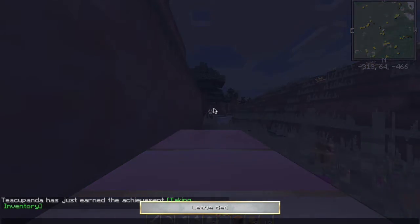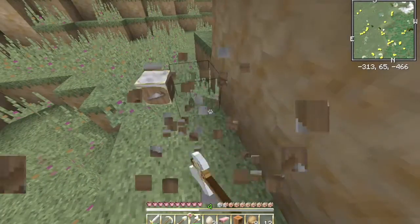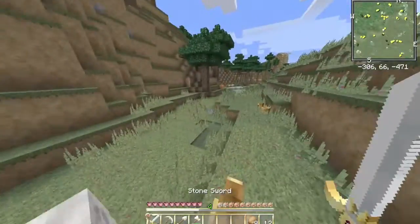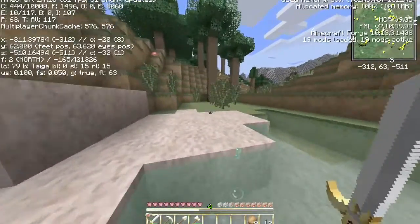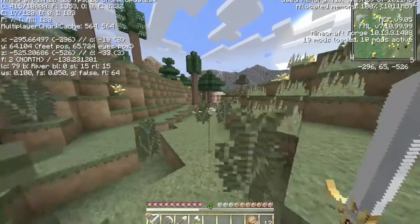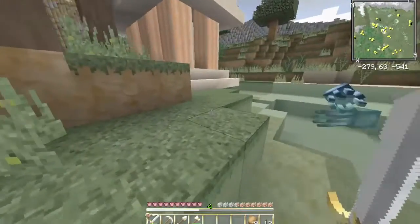It looks like we have even more time in this episode to explore and find places and talk. There's another pumpkin — don't really need it so we're gonna leave it there. What biome are we in right now anyway? We are in a taiga, by a river. Oh, a lucky block! A lucky block structure! This is a good lucky block structure.